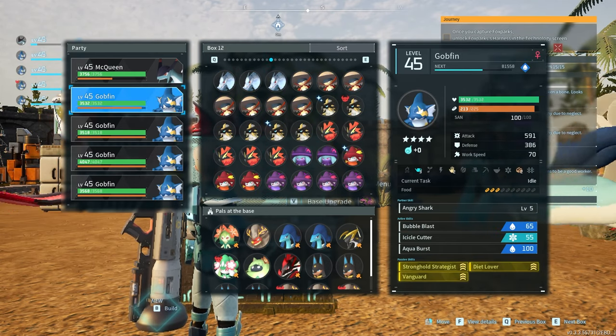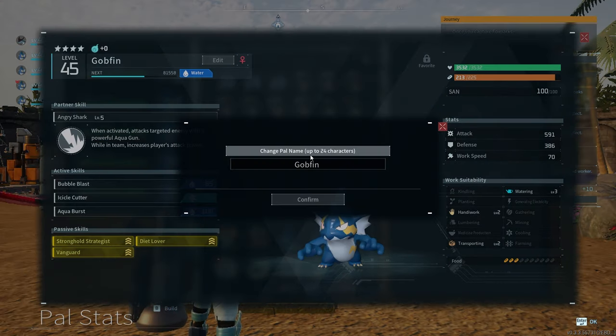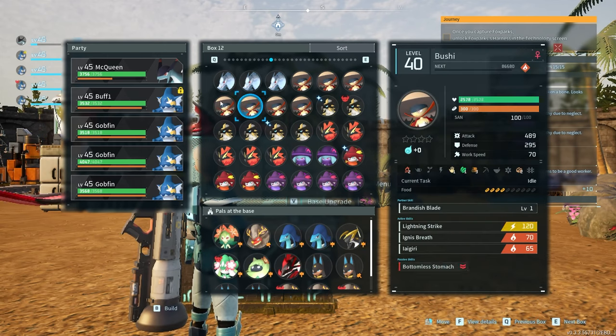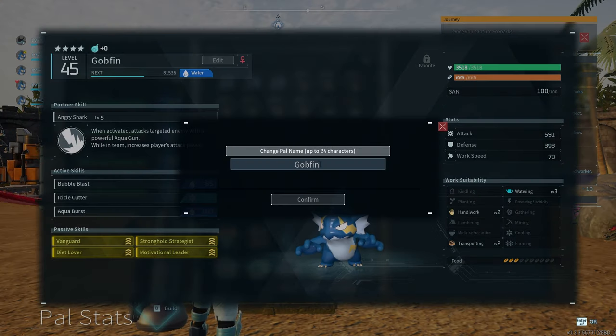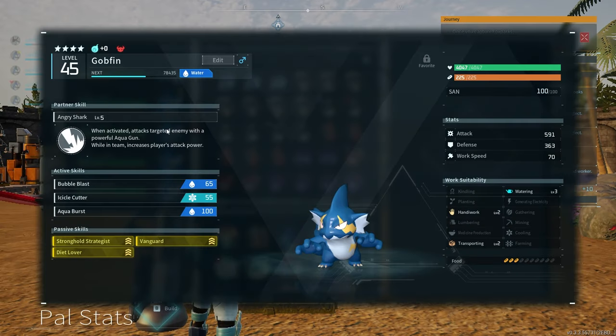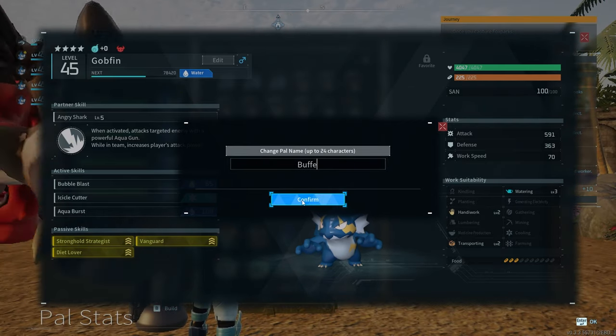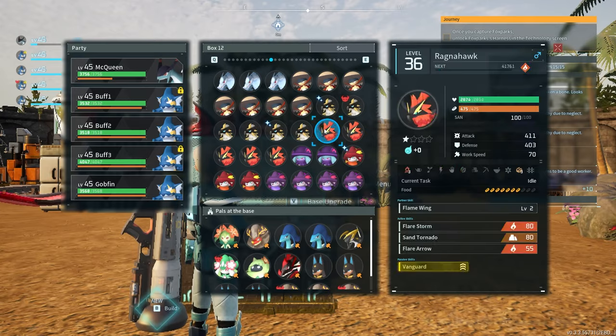As you can see here, I got the four Gobfins. We're going to go ahead and name them all. I tried to name everything by kind of what they do, so I'm going to name each Gobfin Buff One, Buff Two, Buff Three, Buff Four, to signify that these are my buff Gobfins. Let's go ahead and name all of these and then we'll move on to breeding the next one.